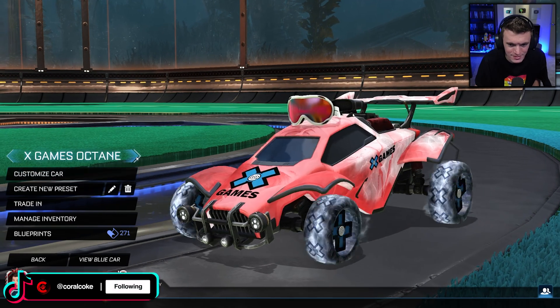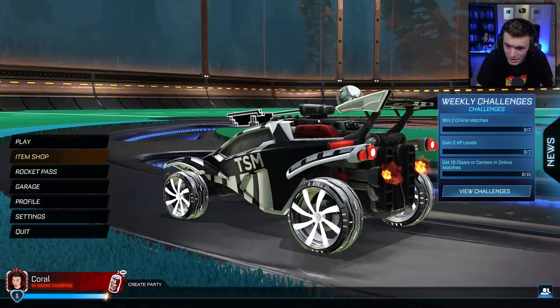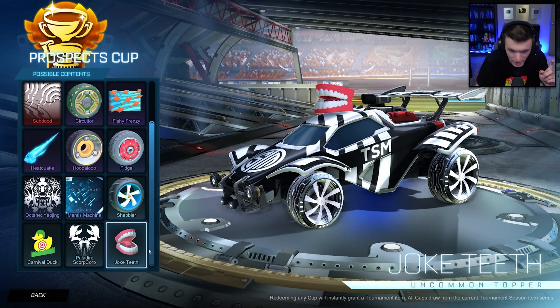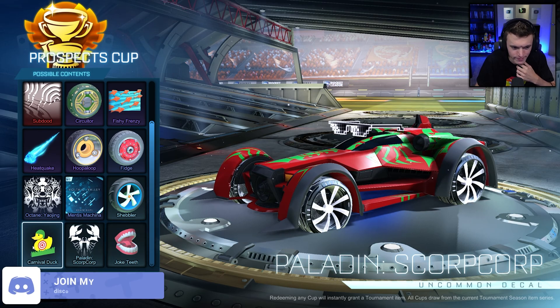Let's go to a different car. This is the background with the new map. Let's check out the tournament rewards first — I'm curious to see what these are. Rewards preview... okay, joke teeth, basic stuff, carnival duck, shoveler. These look like wheels I've seen before. Octane Yaoxing, pretty basic. Fidge, Poop the Loop — nothing crazy yet. Fishy Frenzy — wait.